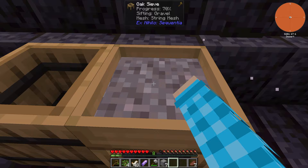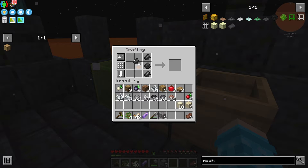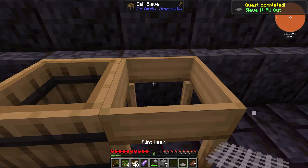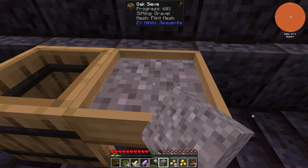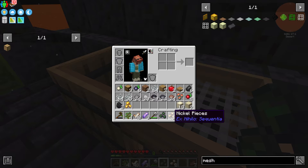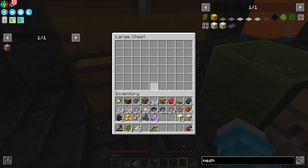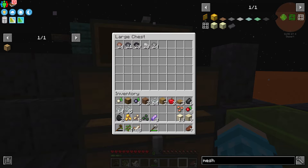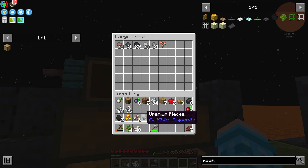I got a little more than the six flint needed. Now I need to create a flint mesh. To get the string mesh out, finish sifting whatever's in there, then crouch and right-click to retrieve it. To upgrade, put the string mesh in the middle with flint on either side — like a ladder pattern. Toss the flint mesh in the sieve and it sifts. You get a bit more and it unlocks a whole bunch more items.